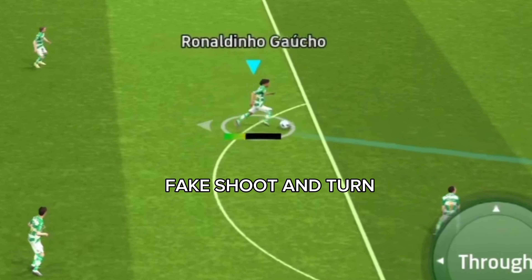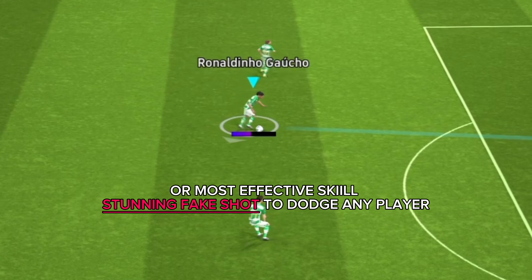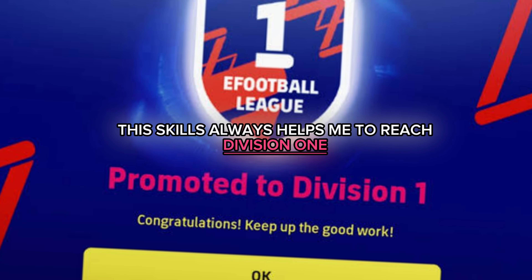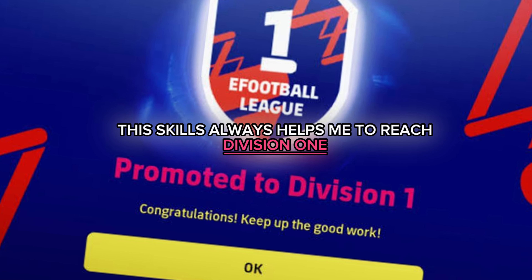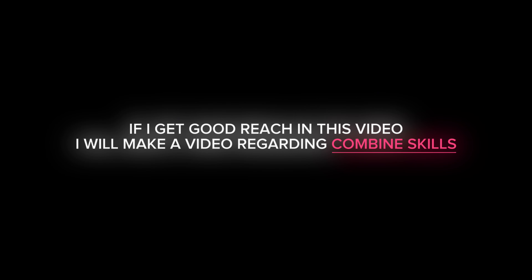If you want to perform more combined skills like fake shoot and turn, cut behind and turn, or the most effective skill — the stunning fake shot to dodge any player — do let me know in the comments. These skills always help me reach Division 1. If this video gets good reach, I will make a video on combined skills.